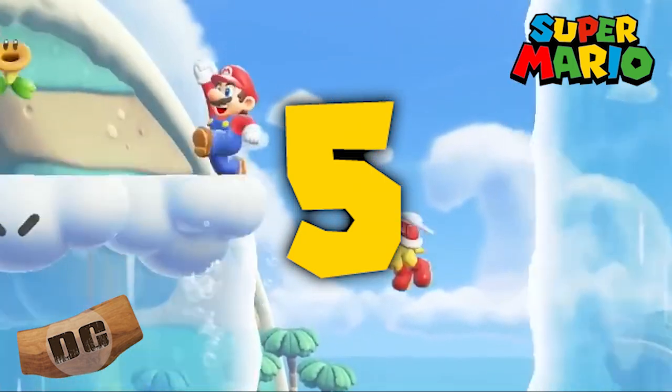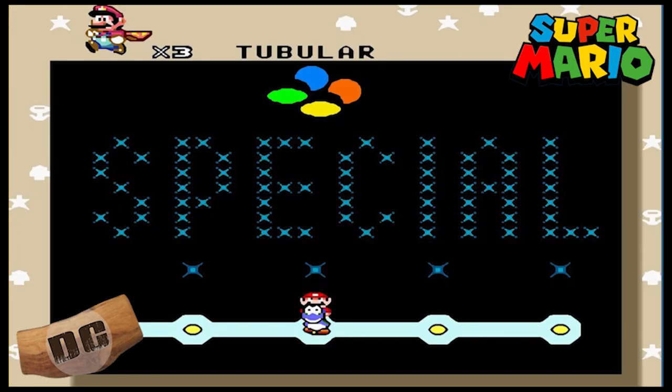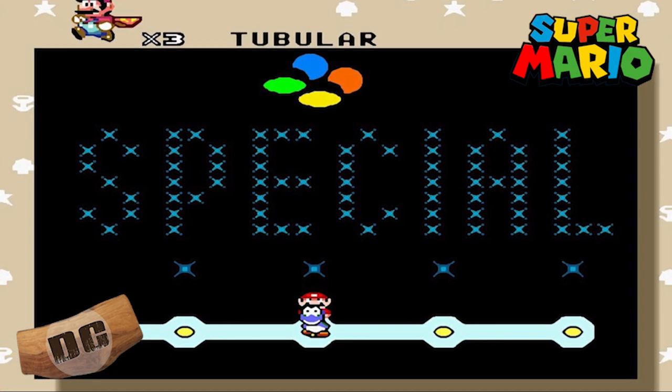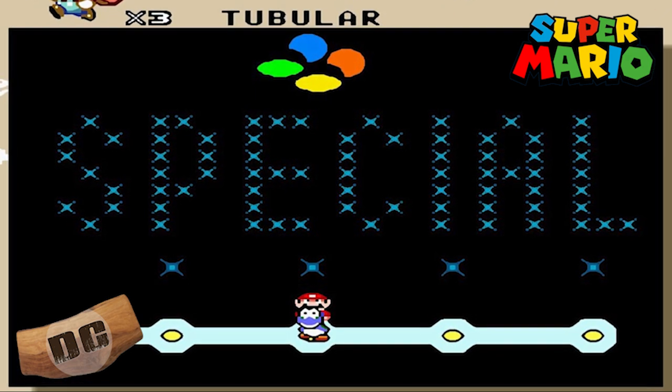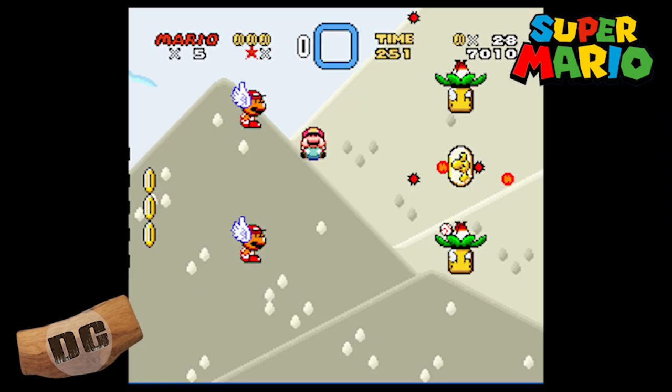Number five: Tubular from Super Mario World. Tubular is a level in the special world of Super Mario World and is notorious for its difficulty. It requires precise jumps and maneuvering through obstacles using only Yoshi and his abilities. It has become legendary among Mario World players as a true test of skill.